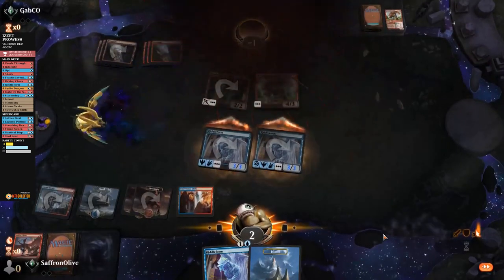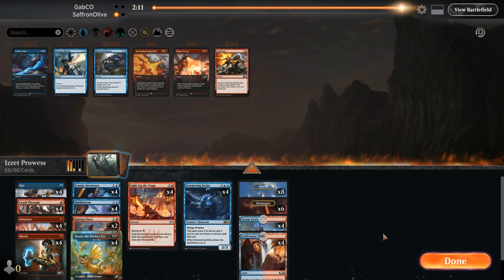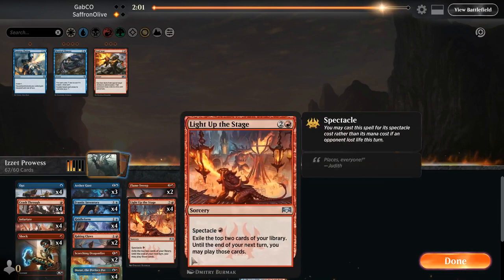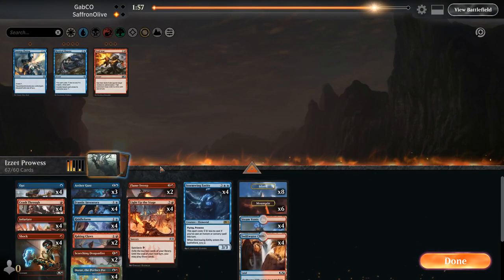I'm probably going to get yelled at in the comments because that was very obviously not lethal. I think for some reason I was thinking our other creatures were going to have prowess — I don't know what was going on in my brain, but we got there. We found our double-strike spell and won. Got bailed out by our deck being good.